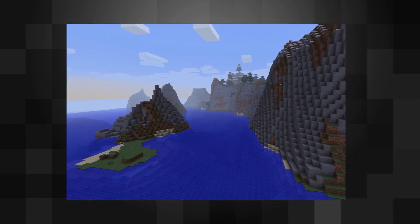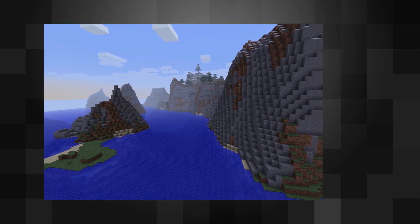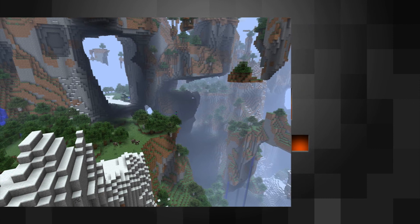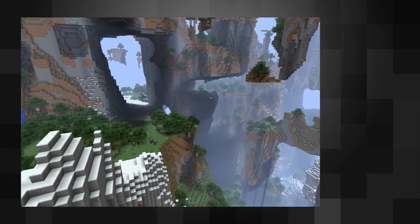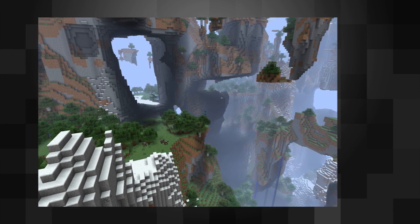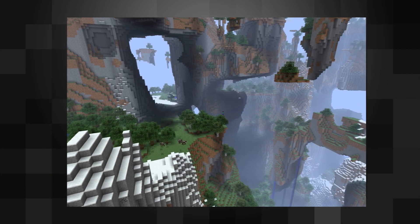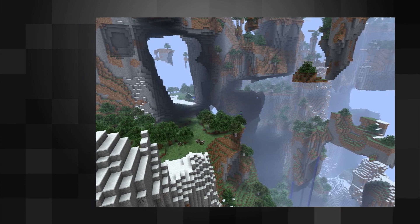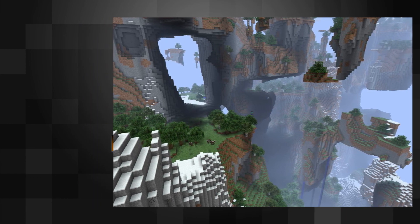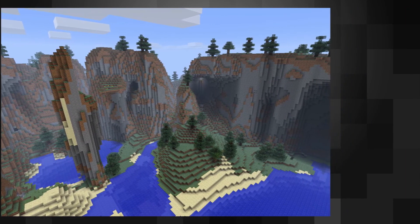In both the canyon biome and the Redwood Forest we can see dead bushes grow on stained clay and Podsoil. The third tweeted biome is a cliff biome. It still looks a bit too rounded off in my opinion, however the cliffs in the background look already a lot better. Jeb recently also shared a screenshot showing the old Skylands concept, which was implemented in the game code for a while but never accessible within the game because of performance issues. Jeb also says it's still a resource intensive world generator but it looks awesome.